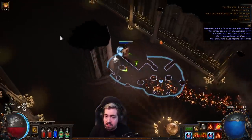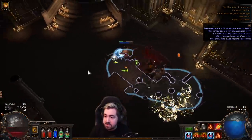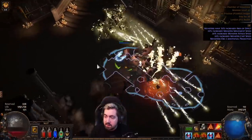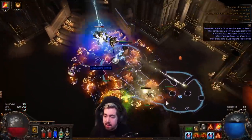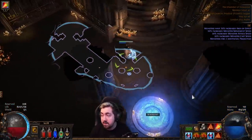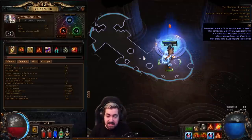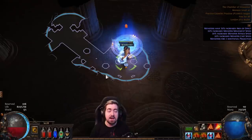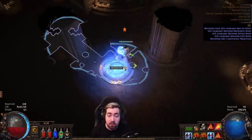Most people get stuck in act one or two because so many things one-shot you. We can run out here and see how fast I die — the damage is pretty crazy from a lot of monsters. There are so many things that'll one-shot you, partly because monsters fire two additional projectiles. In the actual Gauntlet, armor will also be much less effective — since the damage is higher, armor provides less real mitigation. That's just a lie the game tells you.